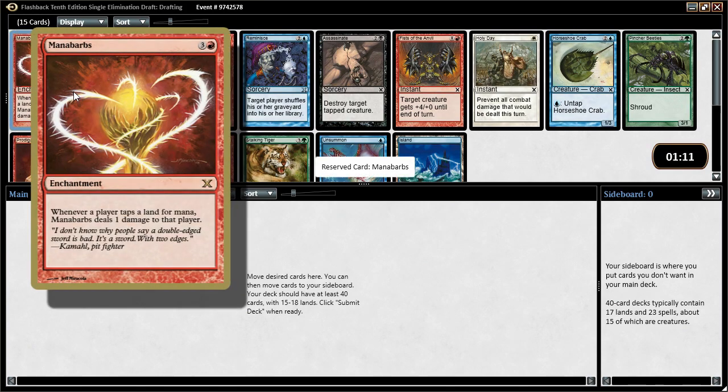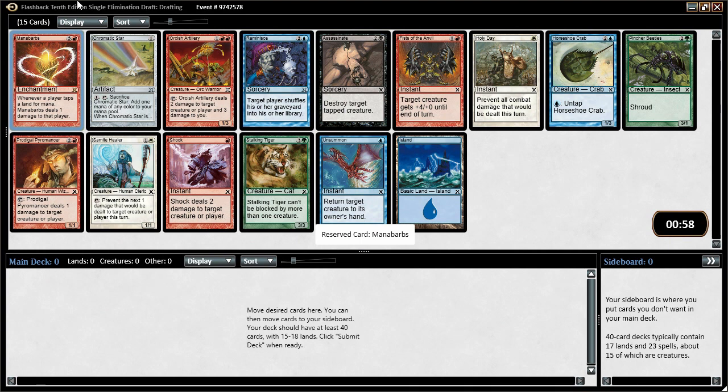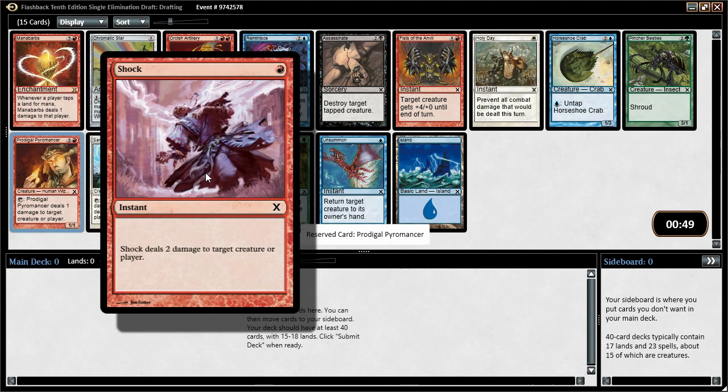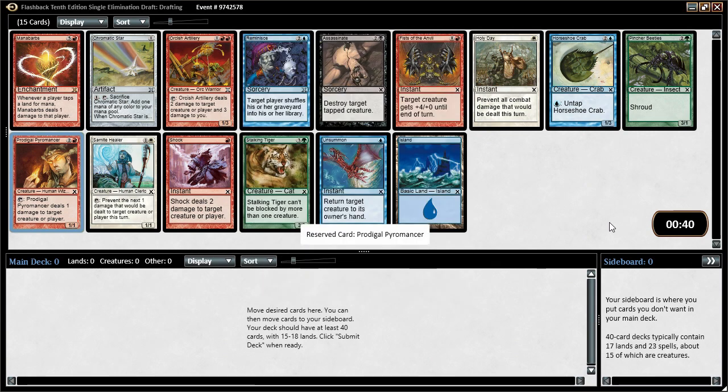Or Mana Barbs — whenever a player taps land for mana, Mana Barbs deals 1 damage to that player. I guess it could be alright in a really aggressive deck. Many of the best cards in this pack are red: Prodigal Pyromancer, pingers are super good in limited. Shock is fine. Orcish Artillery can be alright. And then there's Assassinate. So the question is, do we take a red card even though there's a million good red cards in the pack, or do we just take the Assassinate because it is literally the only black card, and hope we can cut people out of black and get rewarded in pack 2. I think we're gonna try that plan — let's take the Assassinate.